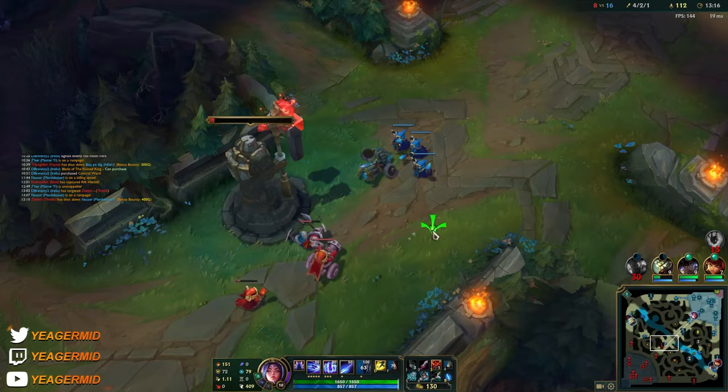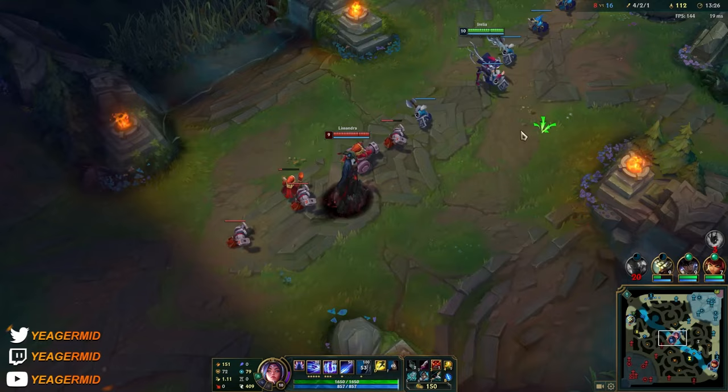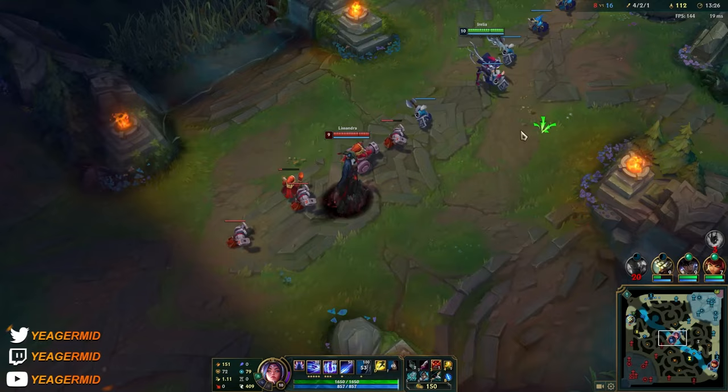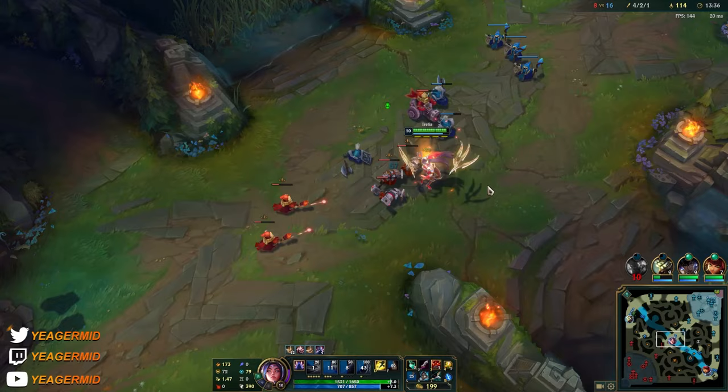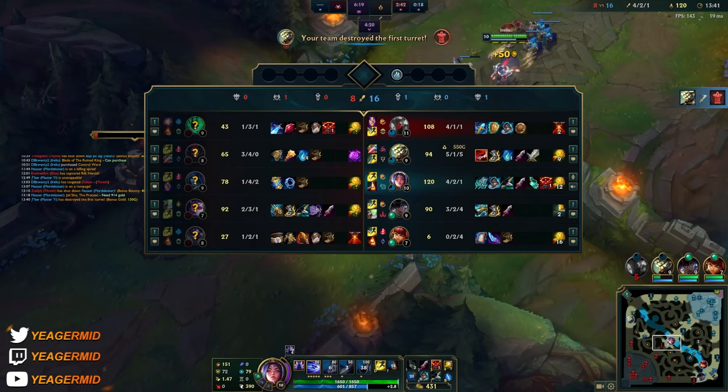I don't know why they're playing this top. Same thing — you can use your Q to dash around and dodge that one CC ability they have and then re-engage. But you'll see the damage we're getting — it's ridiculous. Now just push it out. She has the Zhonya's, I'll remember.